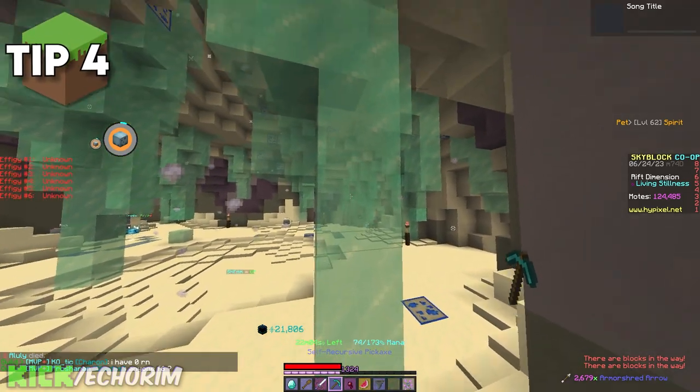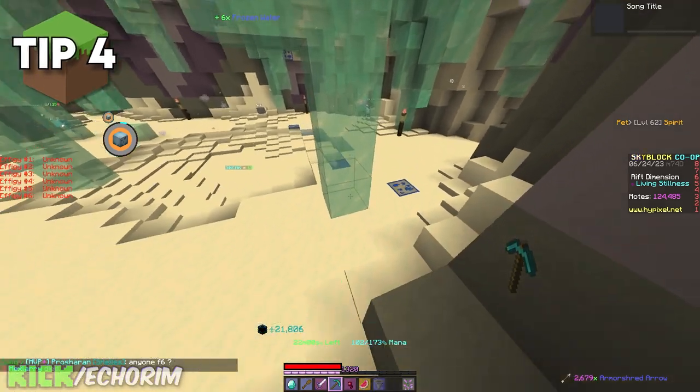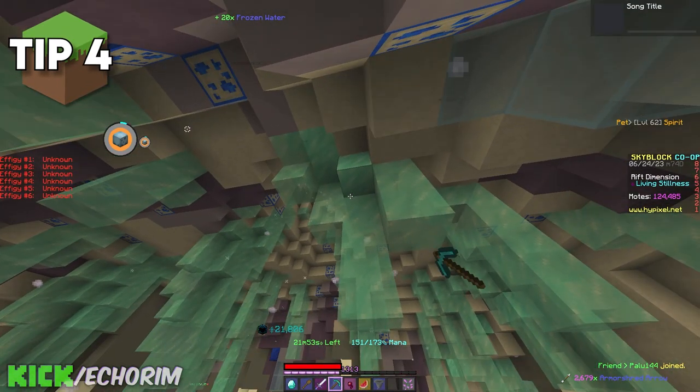When mining frozen water in the Living Stillness area, the best way to mine it is trying to pick it from the top. All the blocks corresponding from below it will be dropped and put into your inventory, meaning that you'll get the collection even faster.